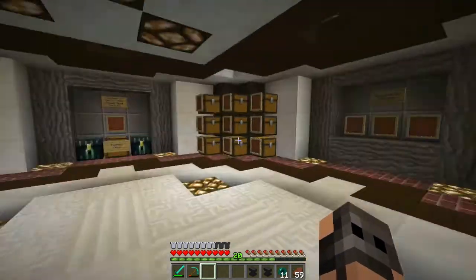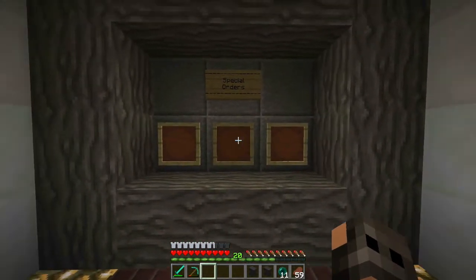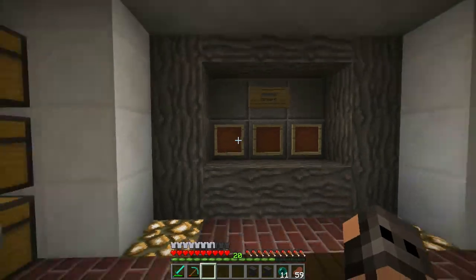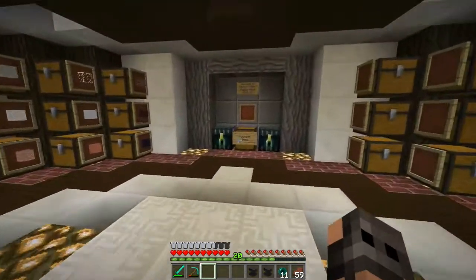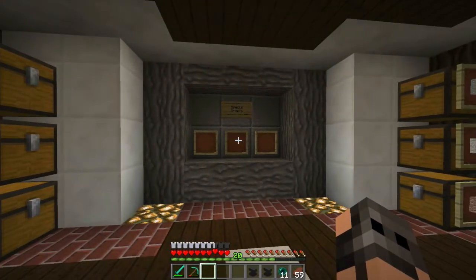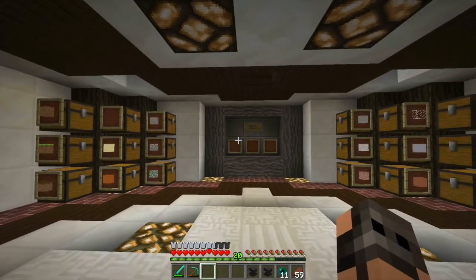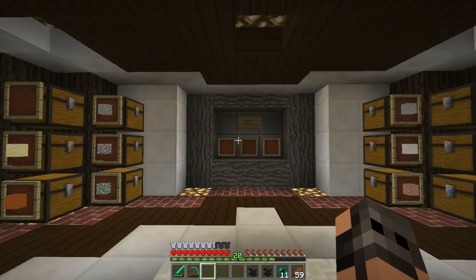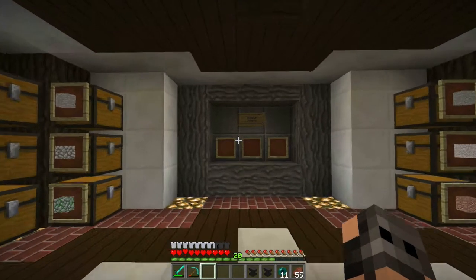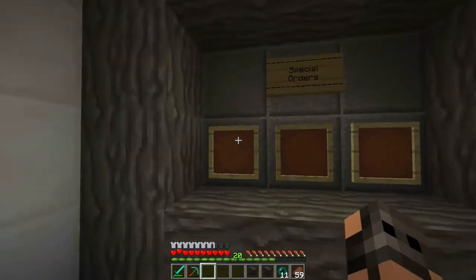You're probably wondering what these things on the left and right hand side are — these are Special Orders. These are three items that you cannot buy on the go; you have to put a written book in to order. I've got two of the items sorted. One of them is wither skulls. The reason I don't want to put wither skulls in a chest is because some people might try to steal one, so I'm keeping it more secure.